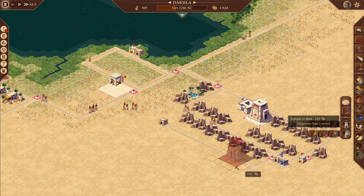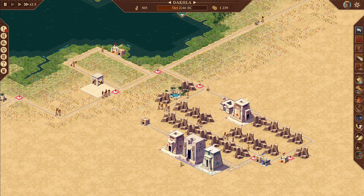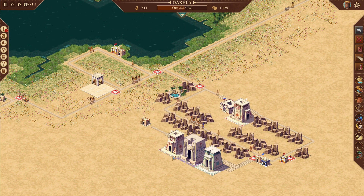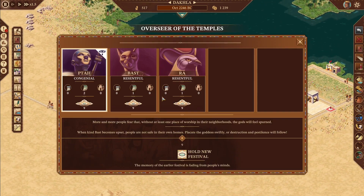We need Bast, so at 500 population one Bast will be good. One Ra will be good — these are 750 apiece. We need another of those too. That should keep them happy for a little bit. Don't get mad at me — kitty god, best god.